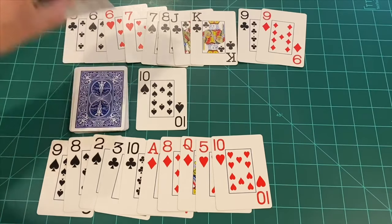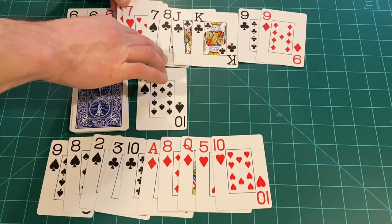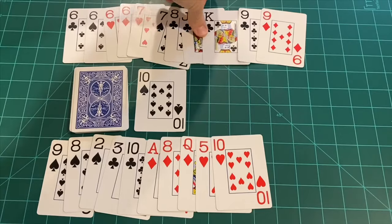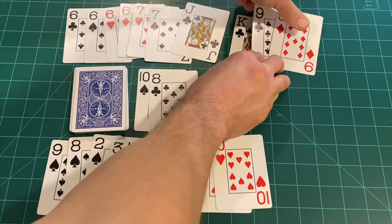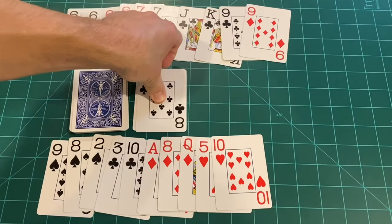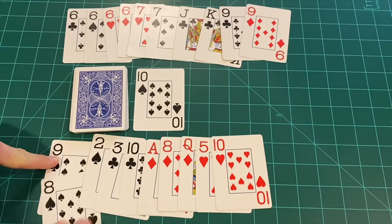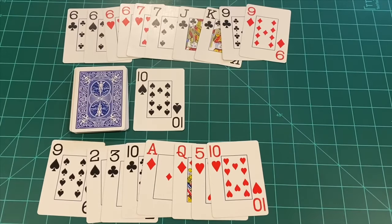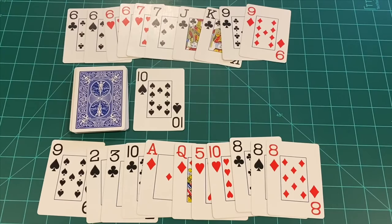Normal play begins. The non-dealer chooses to draw from the draw pile rather than take the discard. They keep the six, creating a meld of four sixes, and discard the eight of clubs. The dealer then chooses to take the eight of clubs, creating a meld of three eights.